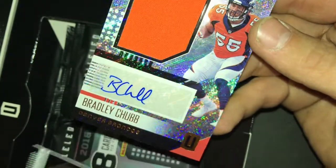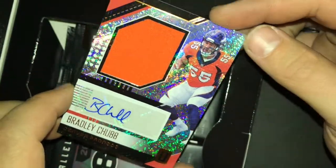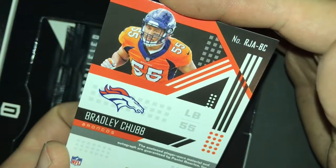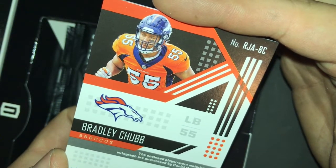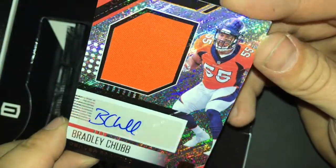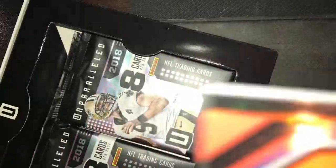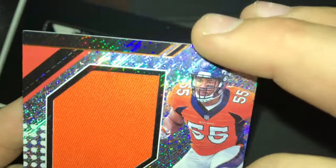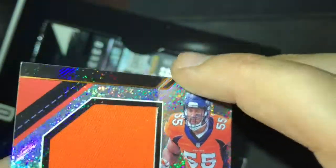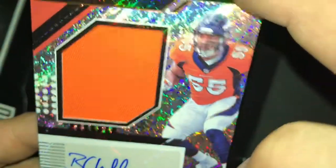Bradley Chubb, Denver Broncos — it's an auto and player-worn material, linebacker number 55. There's one! It's a nice looking card. I'm not a big Broncos fan but I love the color orange. I just noticed at the top it's a little messed up — the tutorial print is slightly off — but other than that the card looks really good.